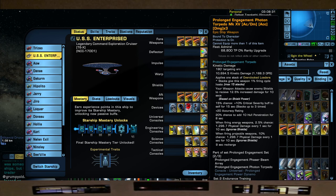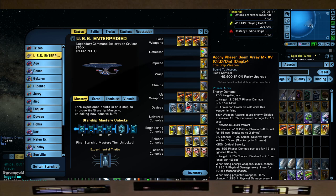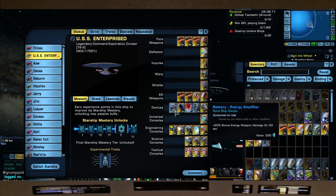The prolonged engagement photon torpedo actually has a 180-degree targeting arc, so you can broadside your target and it'll fire. We've seen the Enterprise D fire photon torpedoes from the sides, so this fits the theme of the build — and I'll explain that more later.